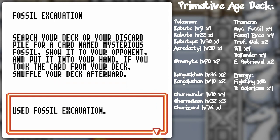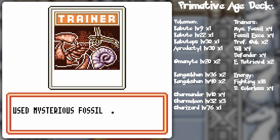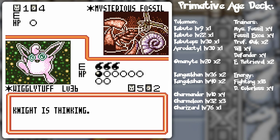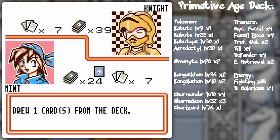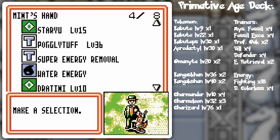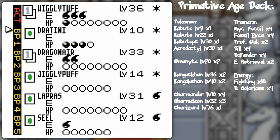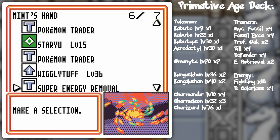Fossil Excavation - that could be a little bit helpful, because he might have two fossil Pokemon coming eventually. It's very hard to make a fossil deck, in all honesty. I'll double-colour this for the Dragonair, but I'm just kind of planning for the future.